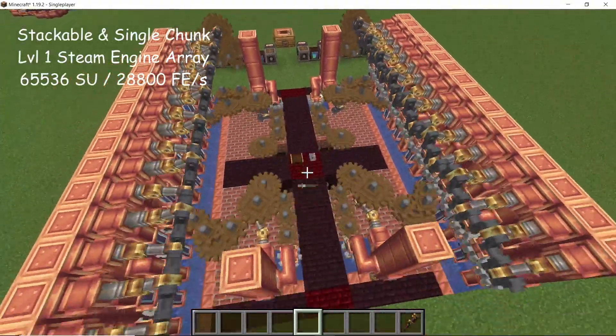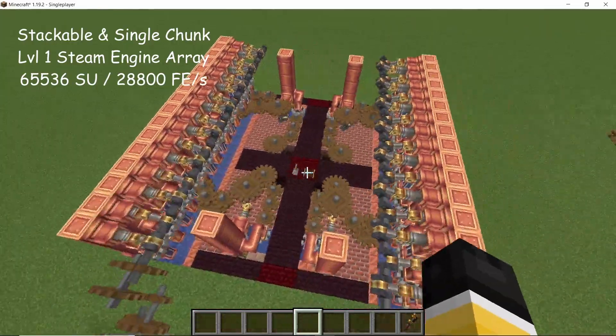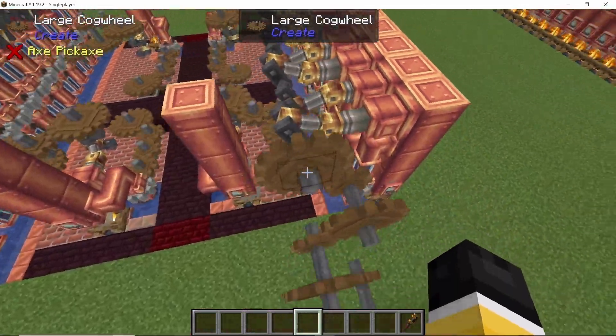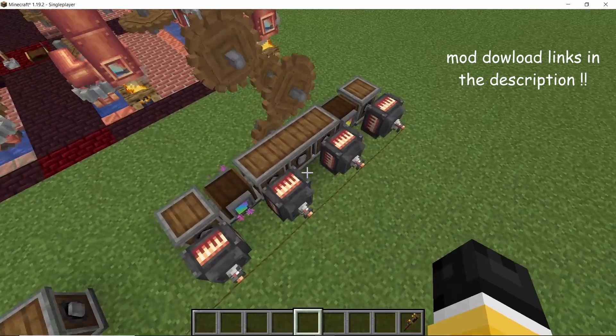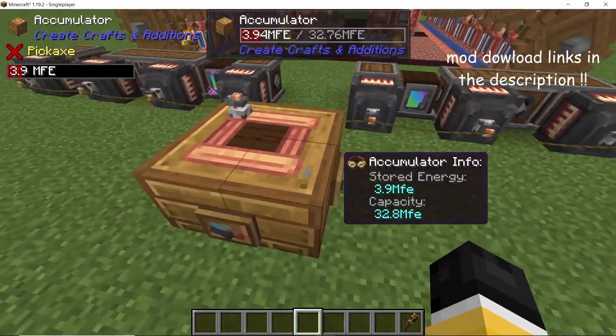Today I'm going to go over a tileable steam engine setup for Create mod which will produce over 65,000 stress units available via two outputs. You can use them in your factory or convert them to FE or RF using the Create Additions mod.